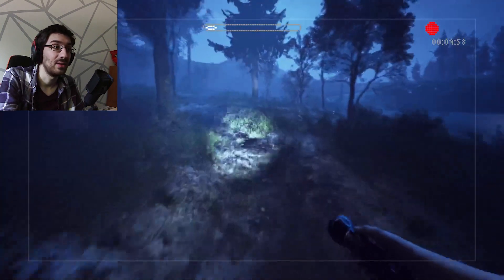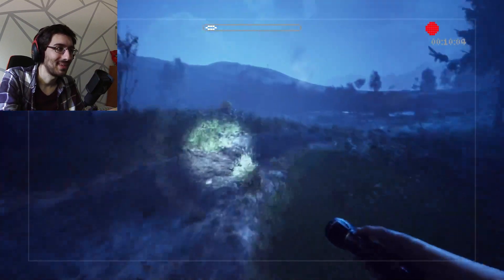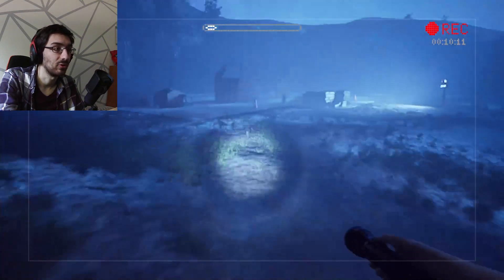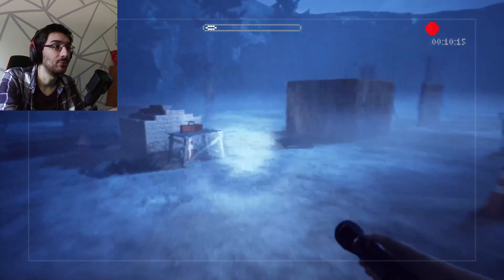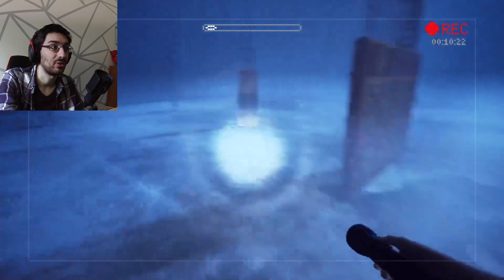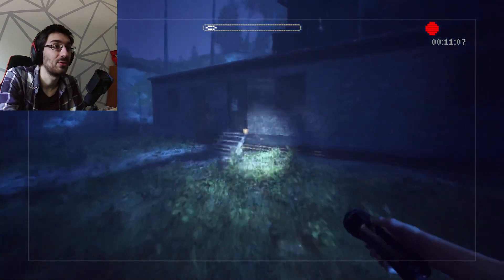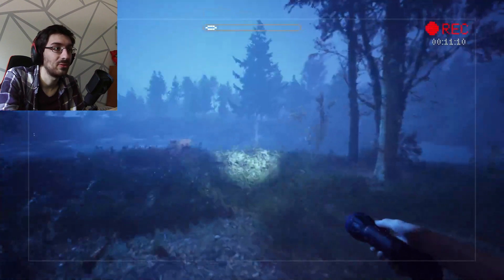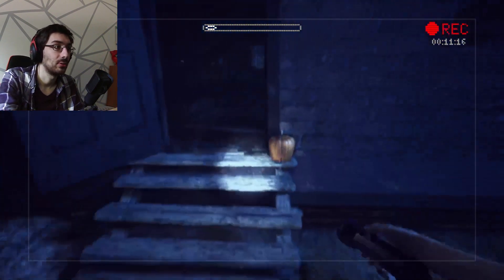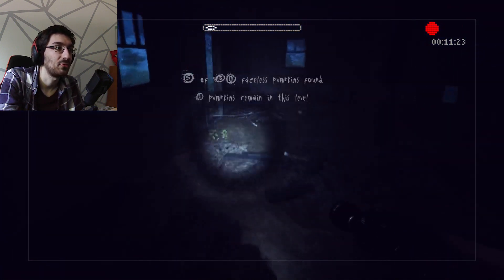Another thing I mentioned in my hardcore playthrough — the flashlight's battery seems to last longer in this version than it did in the Unity version. I still made sure to conserve my flashlight by turning it off, but I don't think there was ever an instance where it was actually getting dim. There's a pumpkin right there. And I'm imagining the final pumpkin, if it's not in this house, is over there in that entrance building to Oakside Park.